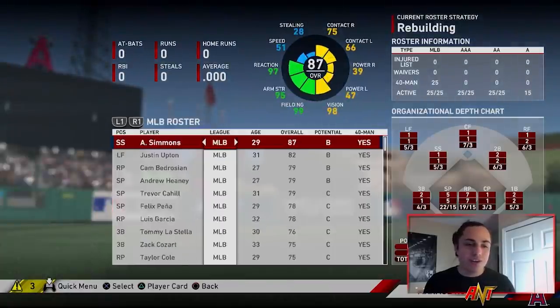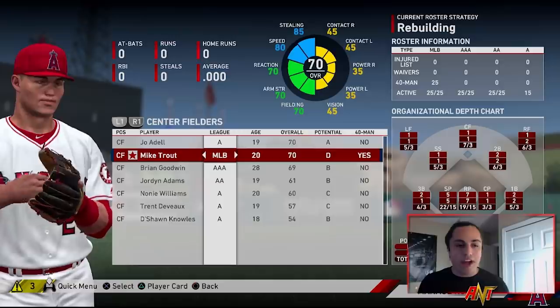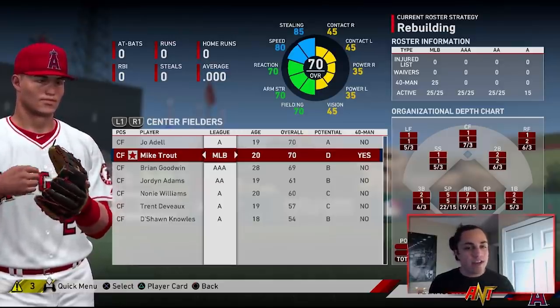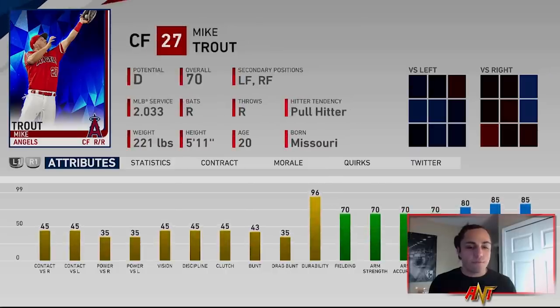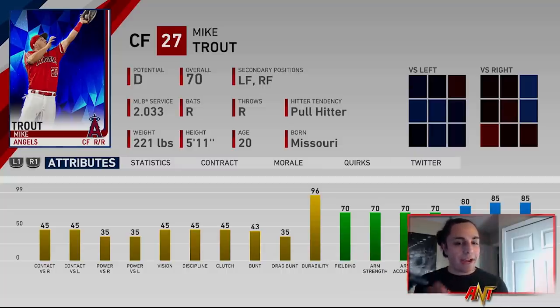They basically said he was going to be a standard everyday player, nothing like the superstar he is today. Boy were they wrong. So I've recreated what Mike Trout would be — 20 years old on his debut year. He's 70 overall, potential is a D, power and contact are F's, hitting stats basically an F. His fielding is in the C range and his best category was speed, which I put up in the 80s. It looks pretty bad.